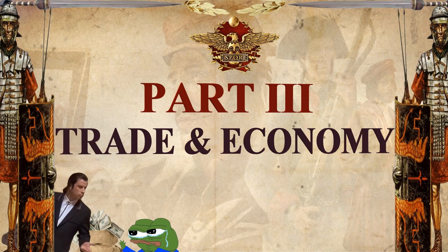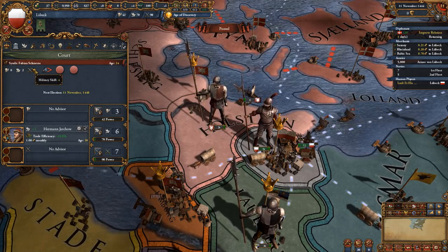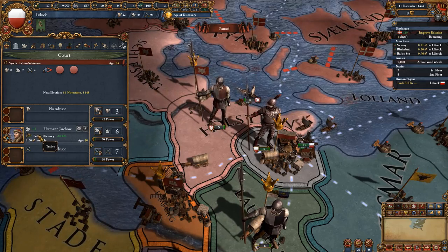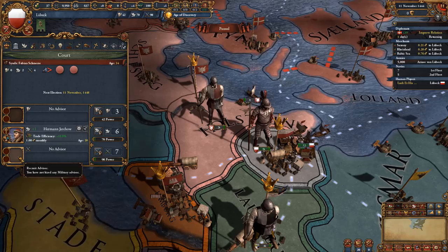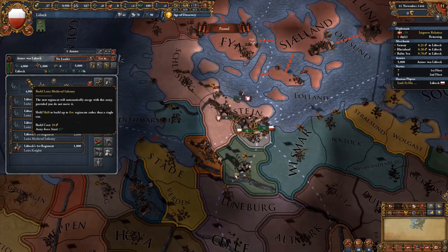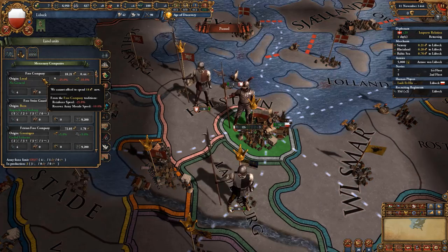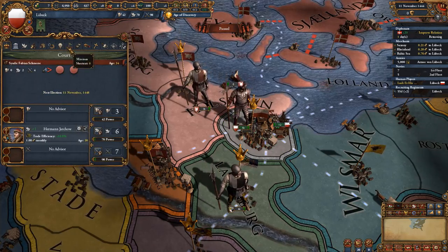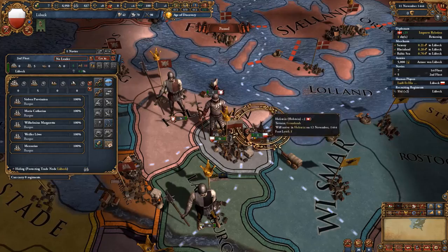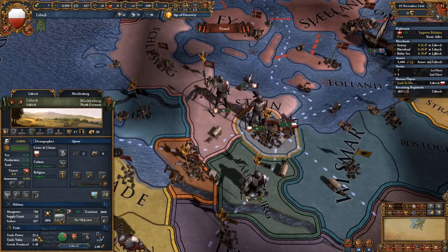One of the best things about starting as Lubeck is that you have a randomly generated leader — I got a 0-2-4 here, but you can restart a few times to get something like a 6-6-6. For advisors, get a diplomatic reputation advisor first; if unavailable, a trade efficiency one is also great. I don't recommend a military or admin advisor at the start as your economy is limited, but you should add those in a few years. Recruit 3 extra infantry divisions, putting you 1 over force limit. Take a few loans and recruit a free company to reach 12,000 units for the Mecklenburg mission. Use your 5 starting light ships to protect trade in the Lubeck trade area, and set the protect trade edict for your city to increase trade power in Lubeck.